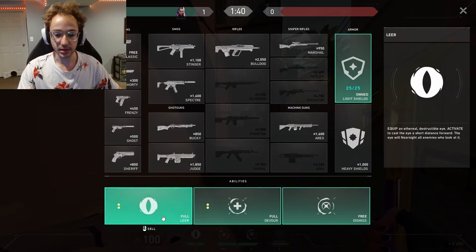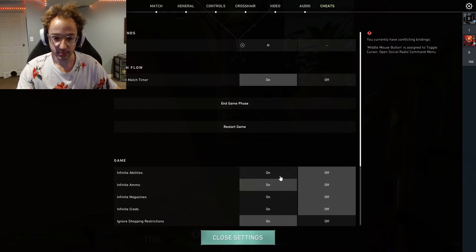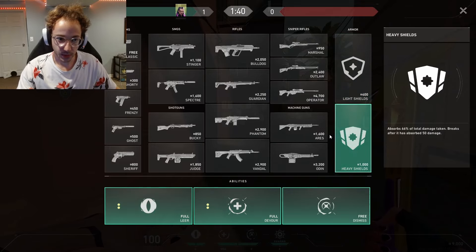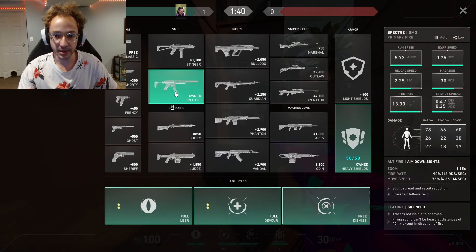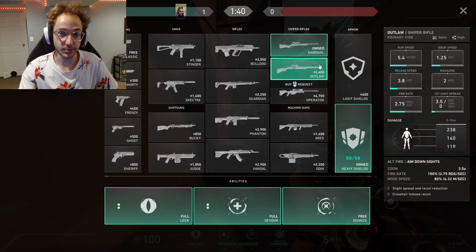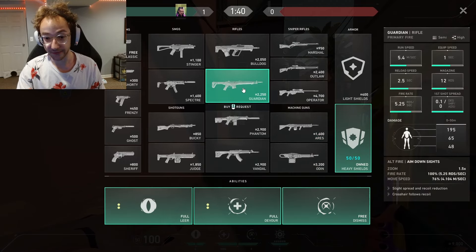So what happens if we win Pistol Round? We're going to more than likely want to buy Full Armor and a weapon. It depends how many credits you have, but generally you'll have enough to afford a Spectre — Spectre's a great choice, especially if you're not practicing a lot with a Marshal. The Marshal's also a really great choice because for one round, most of your enemies are probably not going to have armor. Another choice is the Guardian, which is a very strong choice, except you're more than likely going to have to buy Light Shields with it.